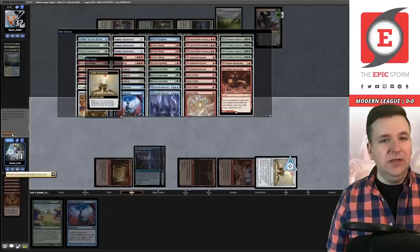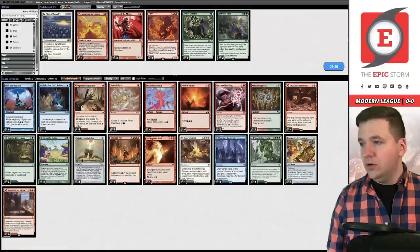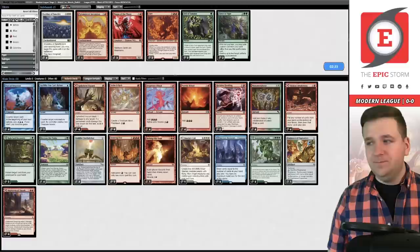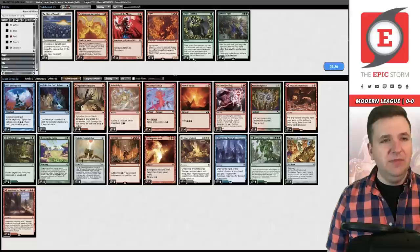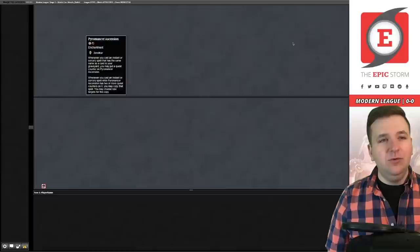Their sideboard has two Flusterstorm. I don't know if that's really worth boarding Veil of Summer for, because Flusterstorm doesn't hit our most important card. Three Chalice of the Void — I don't know if Chalice is a card I actually care about here. Force of Vigor, Endurance. I think we might just want to resubmit because our deck is already set up to be the most functional possible. Boarding in Veil of Summer isn't wrong — you could also probably board in the Ascension if you really wanted to, but I don't think you necessarily need to in this matchup.